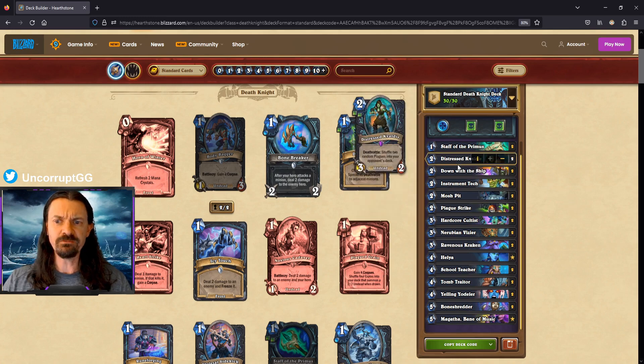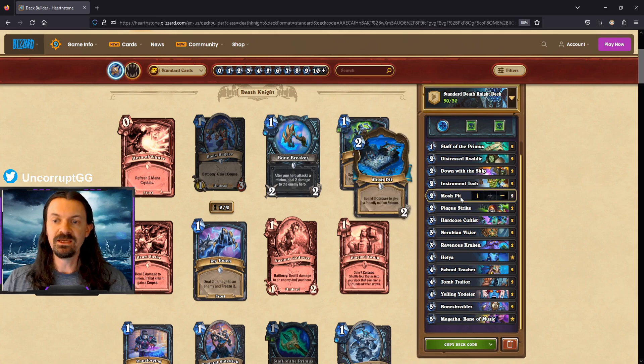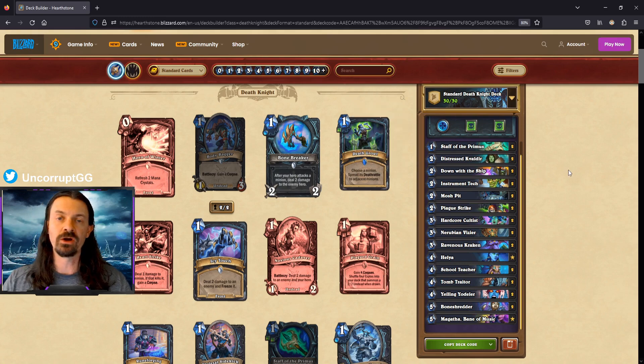The general game plan early on is to stay alive. We don't necessarily want to play Distressed Cavaldir on turn two and have it die immediately — we want multiple uses out of the deathrattle. Maybe play it on three with Mosh Pit and corpses, or on turn five alongside Ravenous Kraken. We really don't want to waste this deathrattle, since it's one of the primary ways to get a lot of plagues into the opponent's deck.